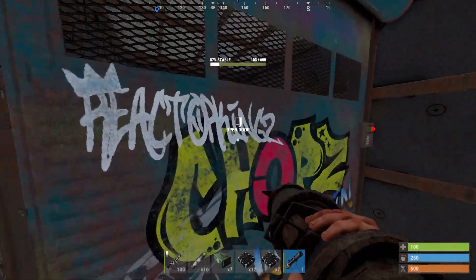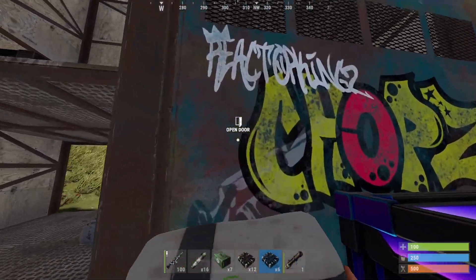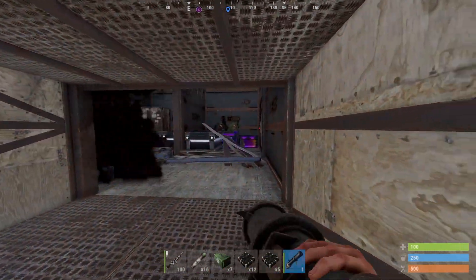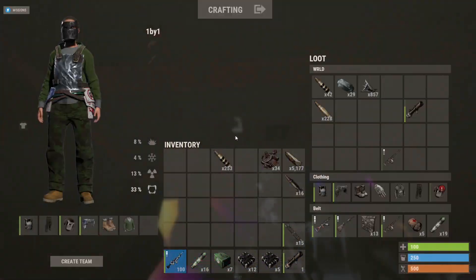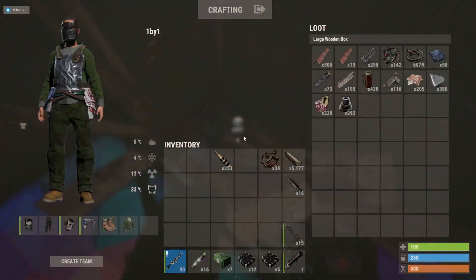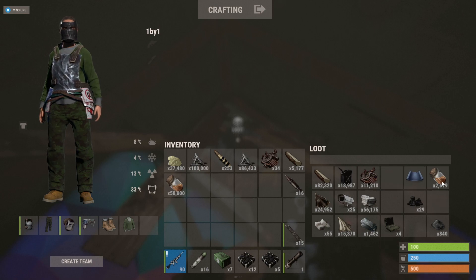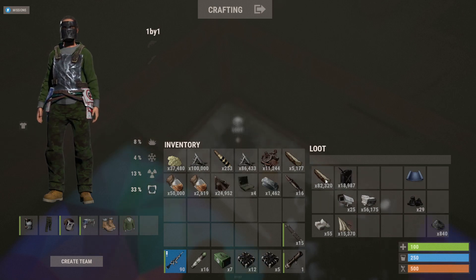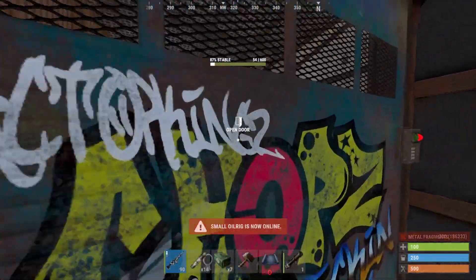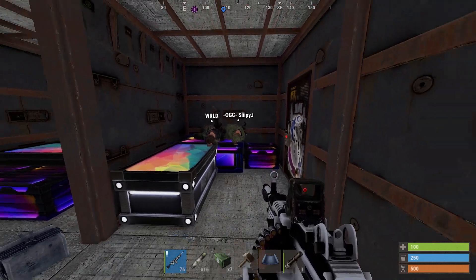There's another sleeper - so many sleepers in here! We got TC, let's check the bodies - very promising. Let's just destroy the TC. That's actually a lot: 40k sulfur, very very nice, and a lot of low-grade. Let's seal this base up right there - we should be fine. Let's destroy that garage door and maybe kill the sleepers.